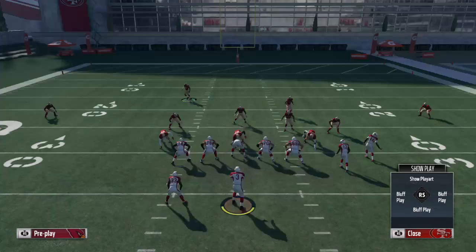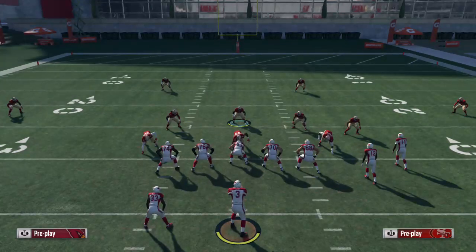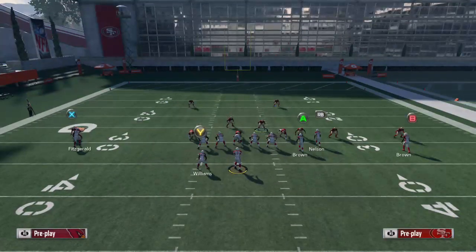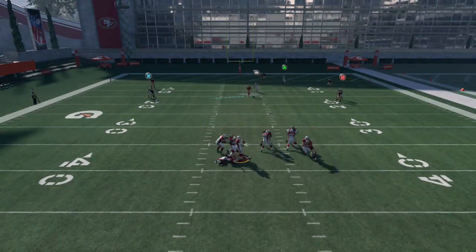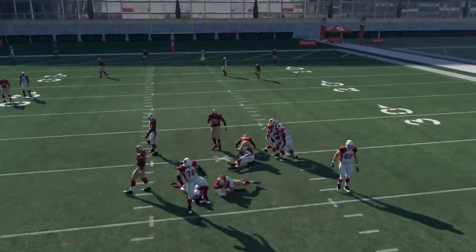We have Cover 3, which is okay. All I'm going to do with this is base align, press, shift linebackers, blitz the right side linebacker, blitz the middle linebacker — and that's our stock blitz in Cover 3. They got in, but my guy tripped. That's pretty much it.